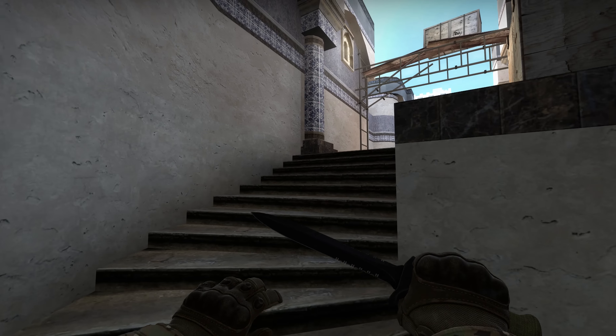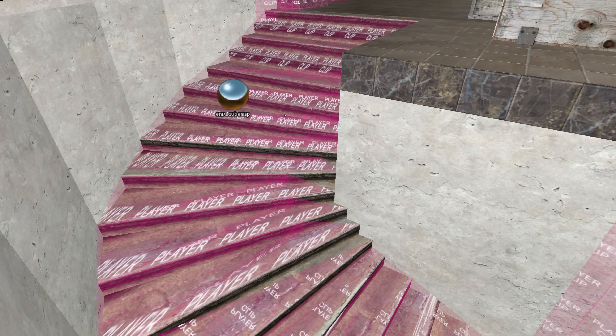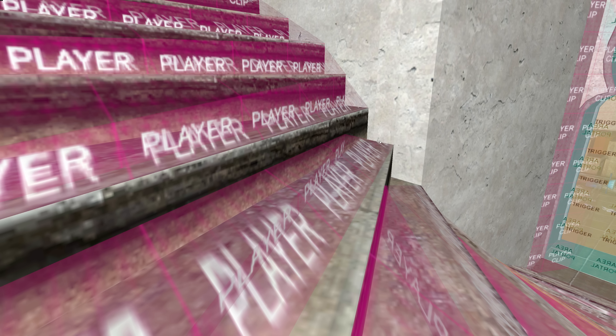But here's the thing — the way in which these stairs are made causes problems with this, as they're so narrow on the inner side that the clip brushes are at more than a diagonal angle, so you'll slip over them from above and get jolted to a stop from underneath. I messed around with the clipping a bit; it's not perfect and there might be a few bugs left, but it should feel somewhat smoother. I'm happy to remove it again in the next update if it proves to be a huge problem.